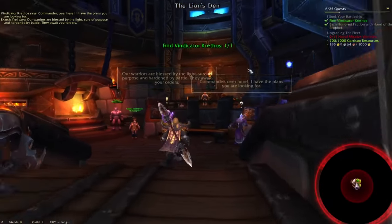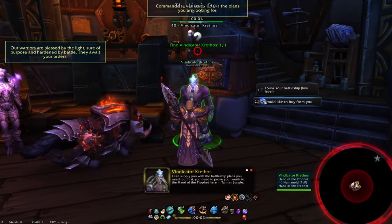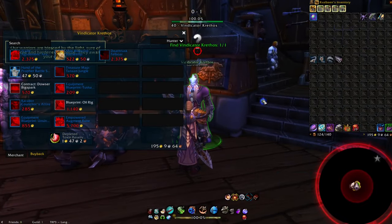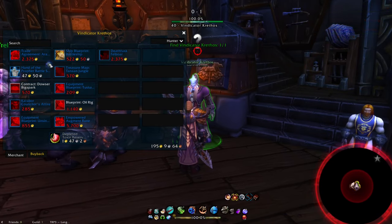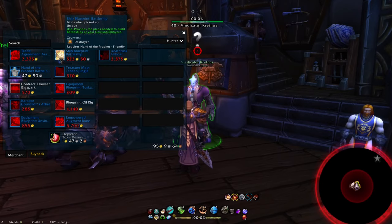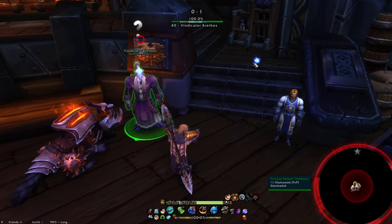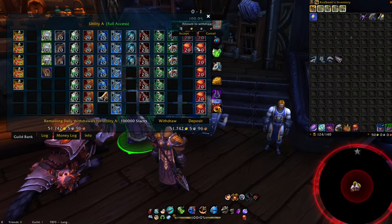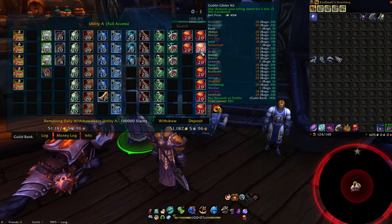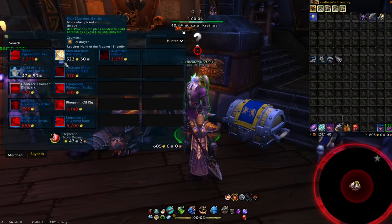Once you've got that done, don't feel too accomplished just yet. The next quest — which is also the last one — is to get to rank 3, and that one wants 2,500 resources and 2,500 gold. This quest also required 25 treasure naval missions back in the day, but if it's like the previous one you may not have to do that part. But once you've got that taken care of, congrats! Your shipyard and garrison are now both rank 3, and you should have access to everything.